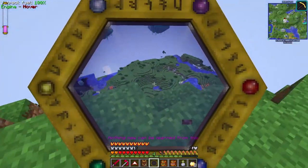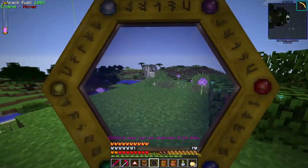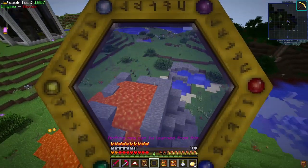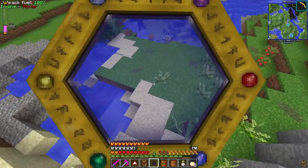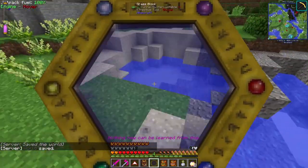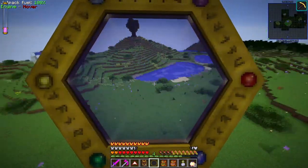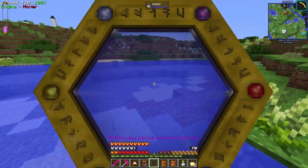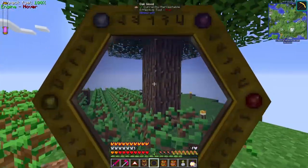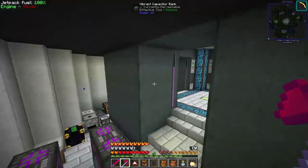We need to scan our basic materials and then we can be on our way. Let's scan some grass - nothing new can be learned from this. What about leaves? Nope. Mr. Llama? Nope. Flower? No. Some stone? Yep, got some. Lava? Yep, got some lava. Sand? Nothing from sand. Gravel? Got that. Clay? Nothing from clay. Our tree farm - we should be able to scan the wood. Yep!